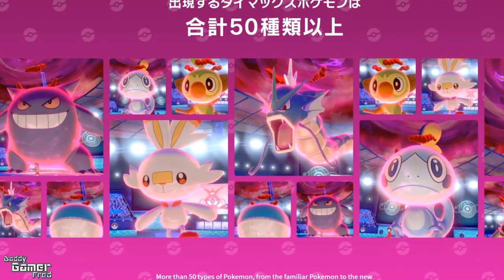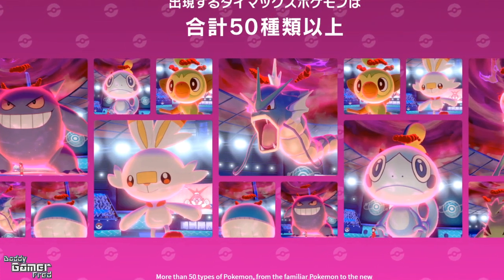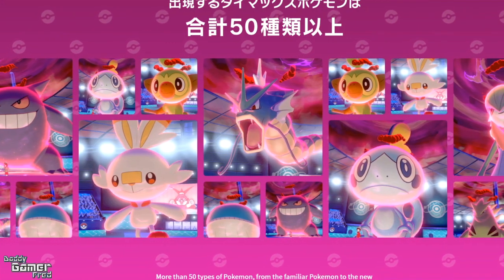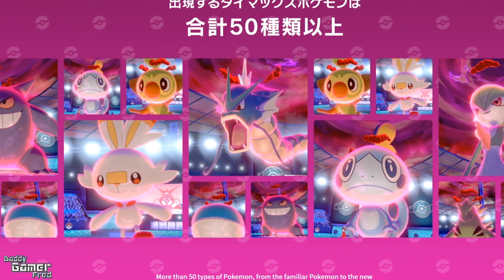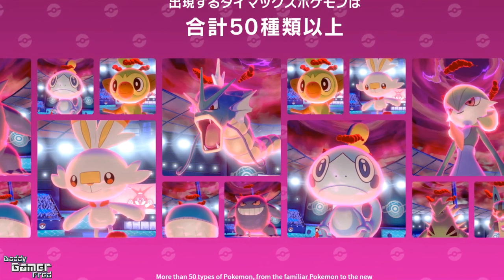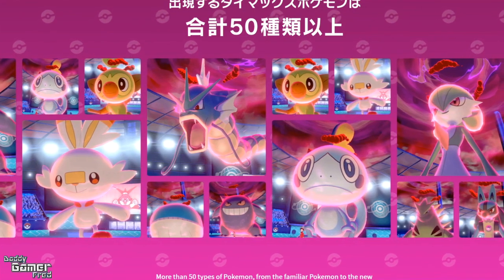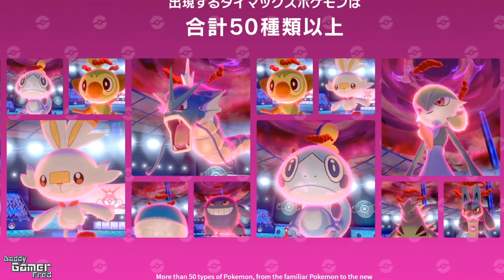These Pokémon that we know are coming — Sableye, Aegislash, and Rumbi — to me they're all perfect additions inside Pokémon Sword and Shield. Let me know what you think in the comment section. It's kind of hard because we know we're not going to have the National Dex, we're not going to have every Pokémon that we want, but these are good heavy hitters that I think the community is generally going to be happy about.